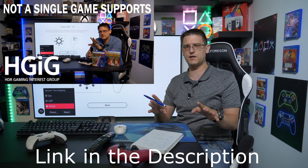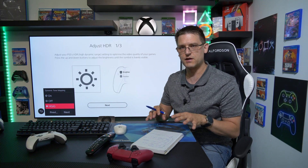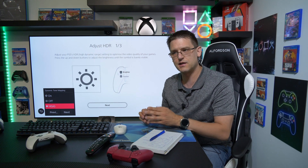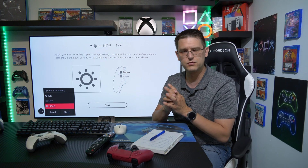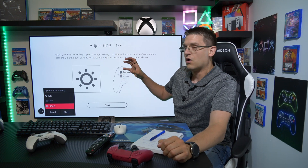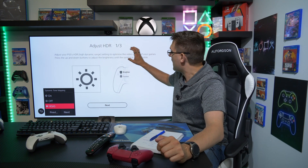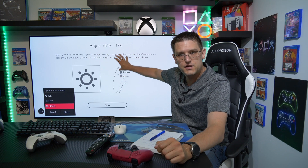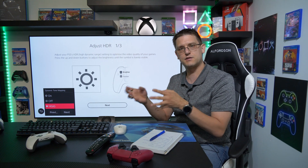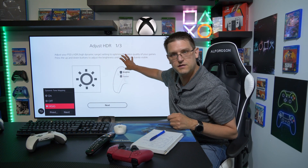I made a video about this already where I explain in more detail why that's the case. Just a brief explanation today. We have a couple of games out there like Ratchet & Clank, Call of Duty: Cold War, Returnal and a couple more, which I show you later in the video. Those games support the HDR calibration menu on the consoles — on the Xbox and PlayStation 5.